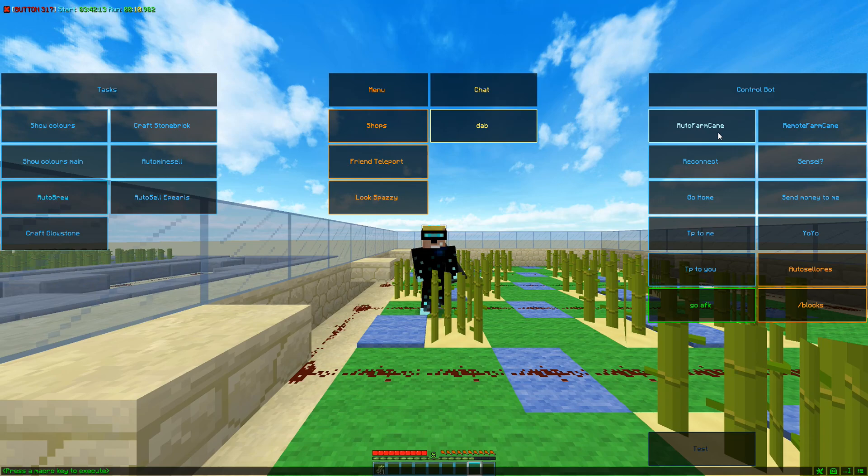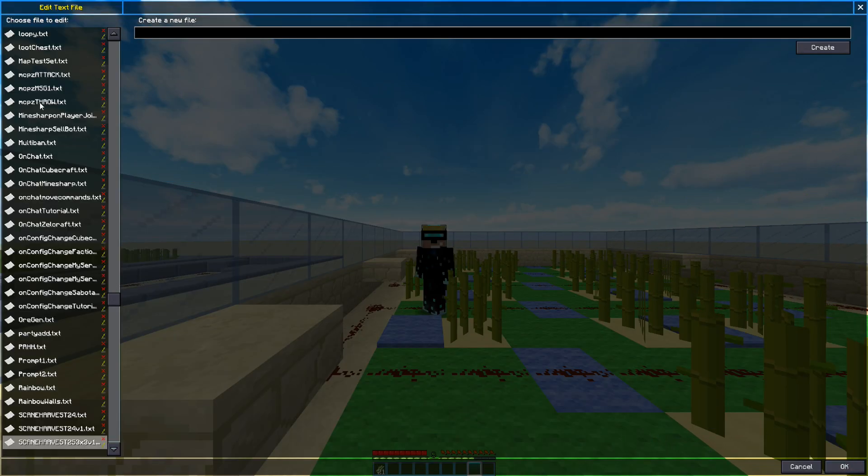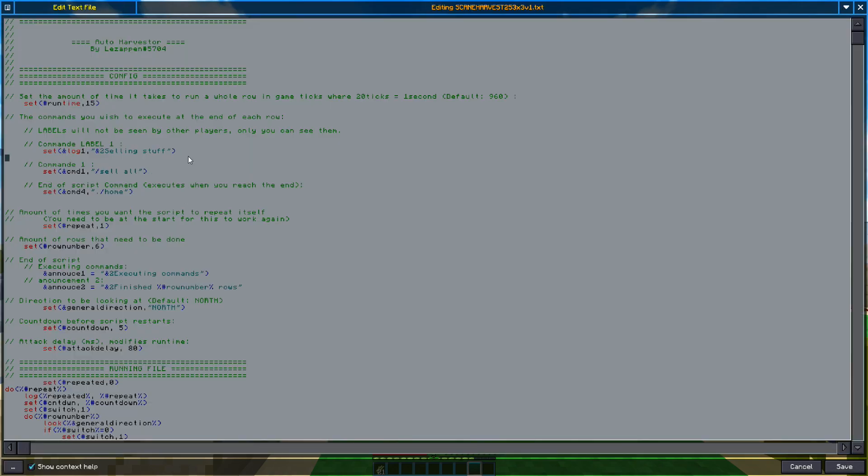Going around the config — there's a command, so that's the command that wasn't recognized. There's 'sell all', so when you get to the end and you want to sell everything in inventory. And 'slash home' is when you reach the end of the script.